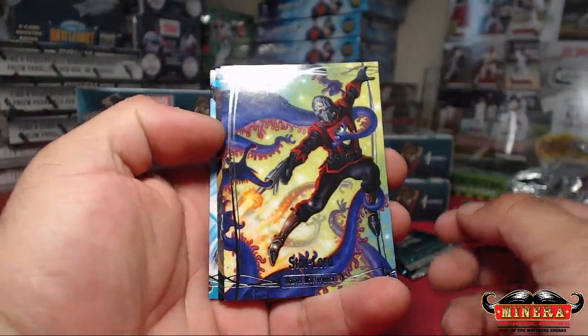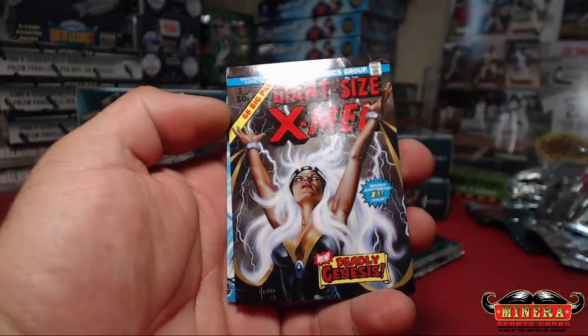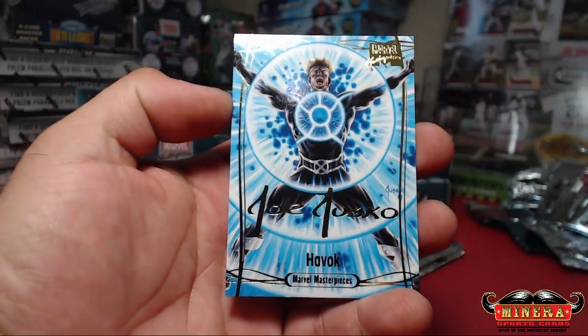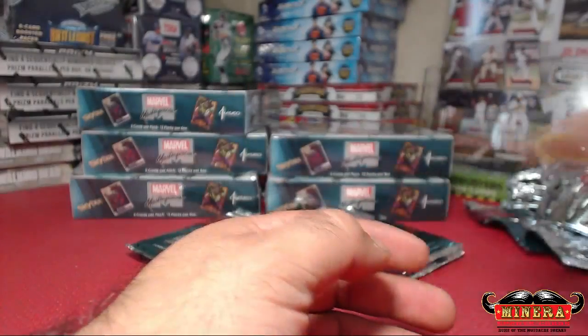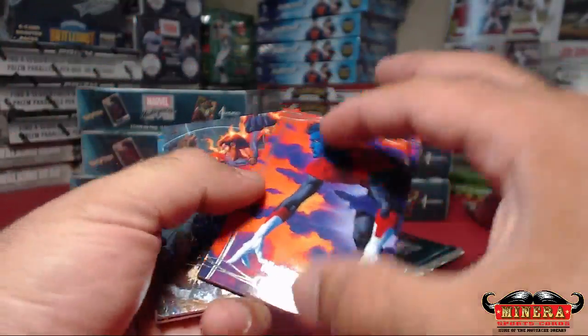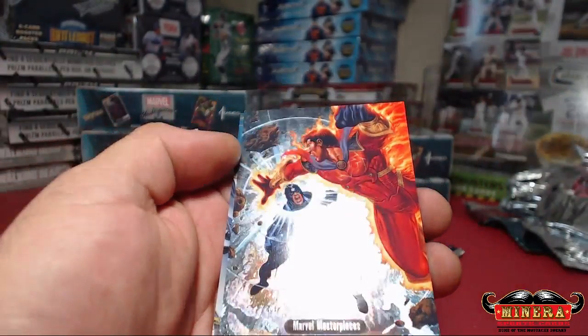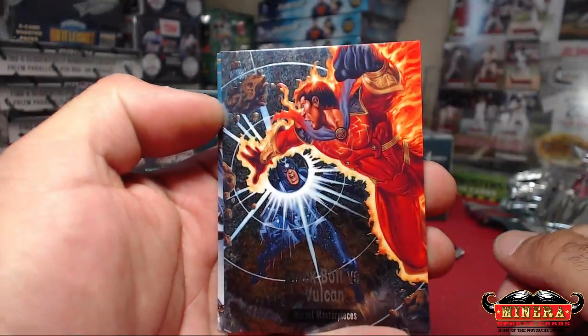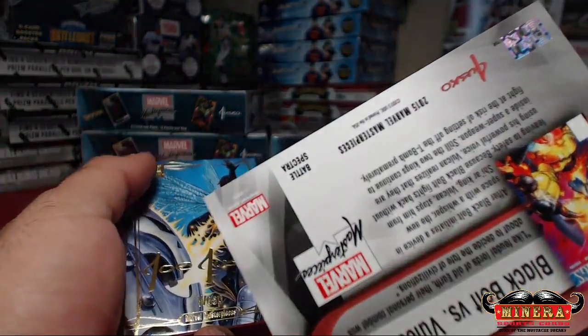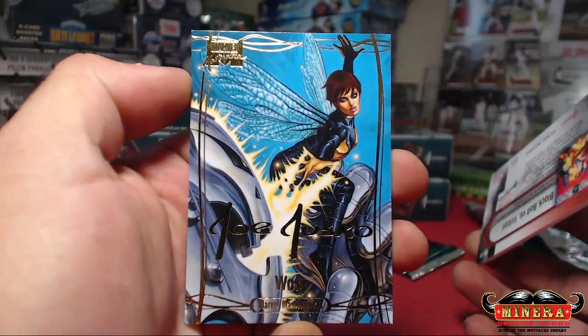Star Lord, 1499. Storm out of 999, Gold Foil. Havoc. Nightcrawler, 1499. And Black Bolt vs. Vulcan, Battle Spectra. And Wasp, Gold Foil.